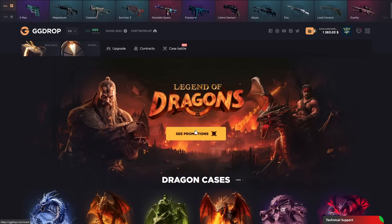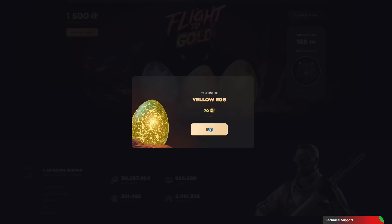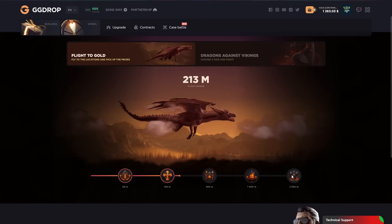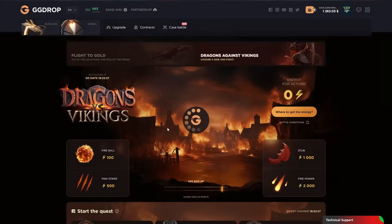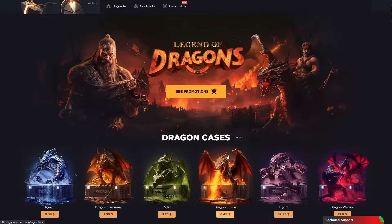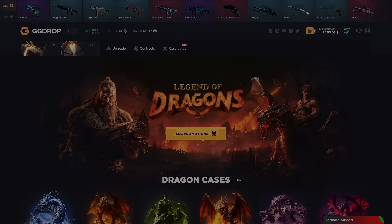Thanks for watching the video. Don't forget the Legend of Dragon section — you can get free AP and free items. I don't really know how it works by the way, but you can try. I wanna be a dragon. How can I get energy? Go for wins — okay, I got it. Don't forget to use my code on GG Drop, and thanks for watching — see you in the next video!